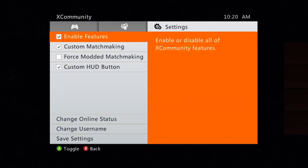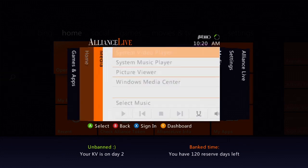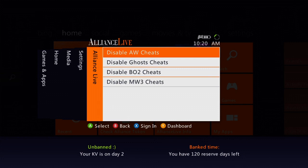In your settings you have: enable features, custom matchmaking, force modern matchmaking, custom HUD button, change your online status, change your username, save your settings. In the fifth tab you got your cheats — Advanced Warfare, Ghost, BO2, and MW3. Hit A to disable, hit A to enable. When you launch the game, lower left corner of the screen you will see a set of instructions — follow those for the cheat. If you want to use the Mytin menu instead of the off-host, just disable the off-host cheat. You can't run two menus at the same time. So either you play with the off-host, or you load the game, disable the cheat, and play with Mytin.